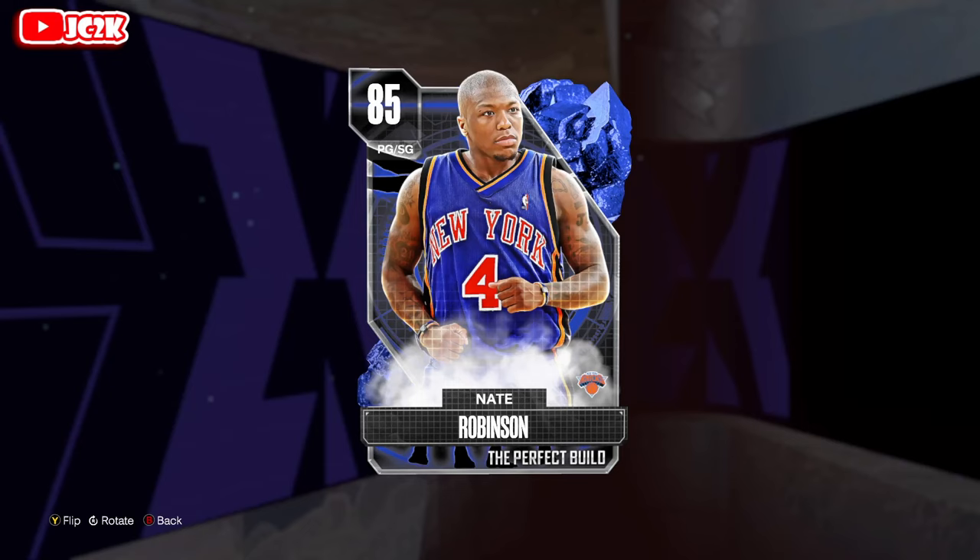Welcome back to another JC2K video. Today we're doing gameplay with the brand new Sapphire Nate Robinson, who is a 5'9 point guard. I think he's going to be a really fun offensive card, but defensively he's going to be completely non-existent and very small. I'm excited to try the card out and see if he's semi-viable offensively and at least a very fun card in NBA 2K24.